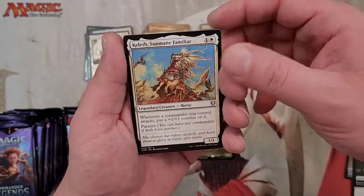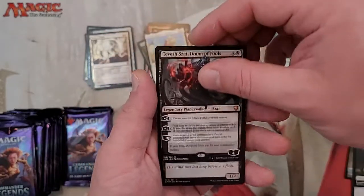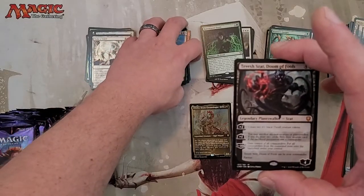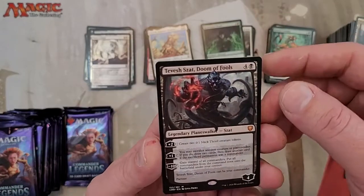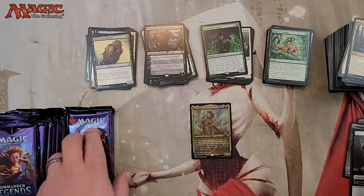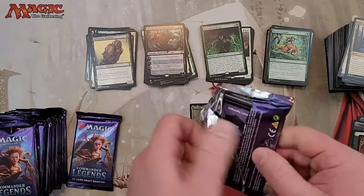Keleth, Sun Mane Familiar. Tevesh Szat, Doom of Fools — almost skipped him! In my other video I got an extended art or showcase art of this one, so cool. There's a Mythic in the legendary slot. I really would like the Angelic Sanitarium Skeleton because I have a Boros Angel deck that I love beating up on people with.